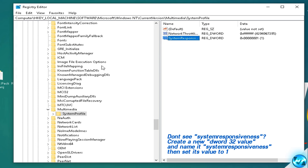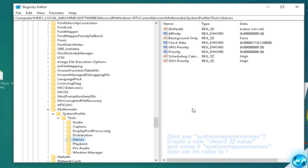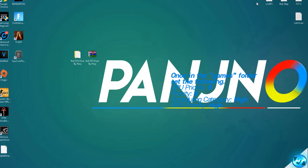Now double click on system profile, go inside tasks, then into the games folder. We're going to change four options: set GPU priority value data to 8, set priority value data to 6, set scheduling category to HIGH (it's typically set to medium), and set SFIO priority to HIGH as well. Press OK after each change. Those optimizations are now complete and we can exit out of the registry editor as changes are applied automatically.